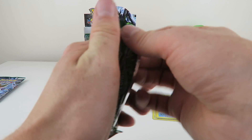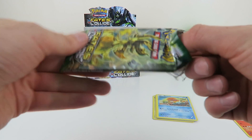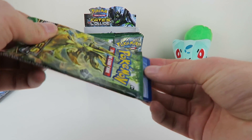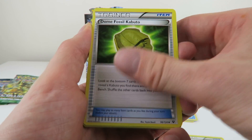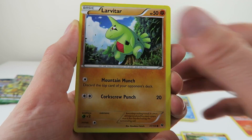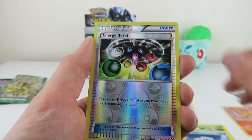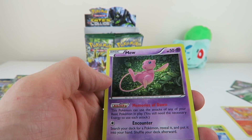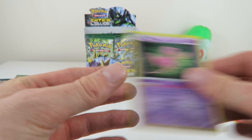Next pack — we've got a Delphox brick. I'll just tear it open, slip the code card out. We've got an Altaria Spirit Link, Dome Fossil Kabuto, Helioptile, Larvitar, Burmy, Cottonee, Bronzor, Seal. The reverse is an Energy Reset and the rare is a Mew. That's really nice — always like a Mew card, one of the original 150 or 151 Pokémon. Very nice.